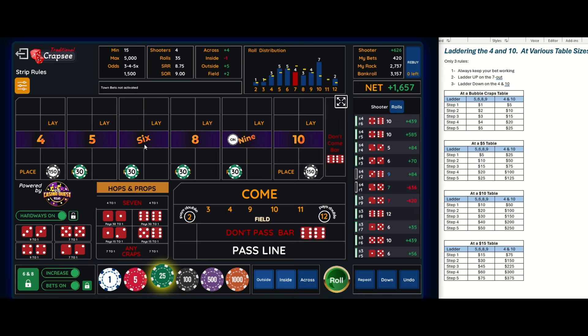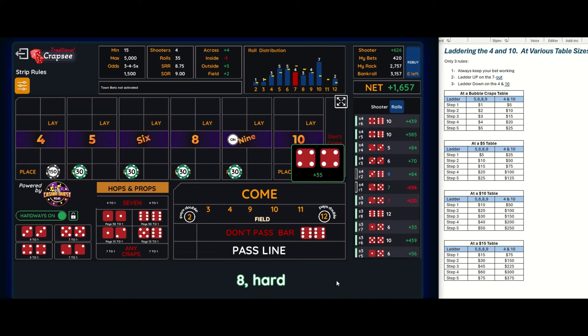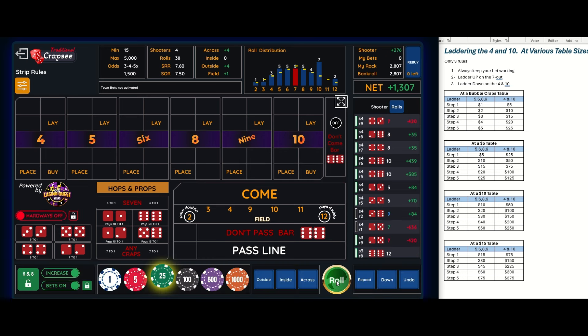We're at thirty-five rolls — let's get a seven, four, or ten and check our results. There's an eight, another eight, and there's a seven out. Thirty-eight rolls total. Our distribution looks pretty normal except the ten went very high, but everything else looks in line. We started with fifteen hundred dollars and ended with twenty-eight oh seven — that's a profit of thirteen oh seven, using fifteen dollar increments on the steps and five times that on the four and ten.